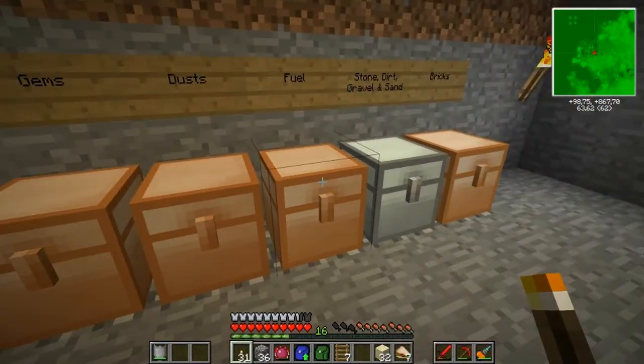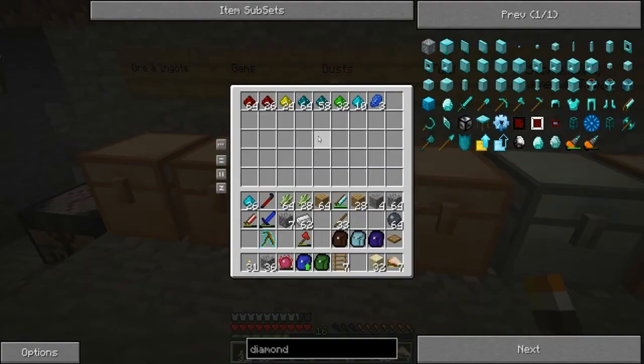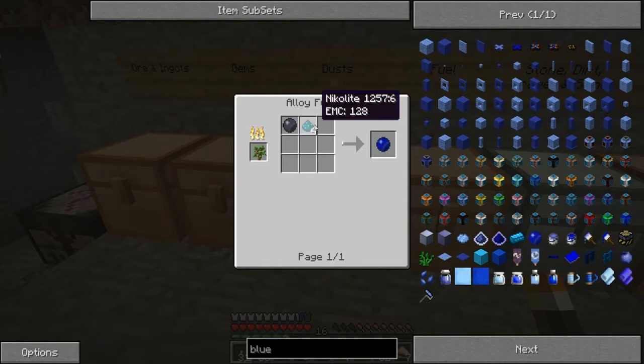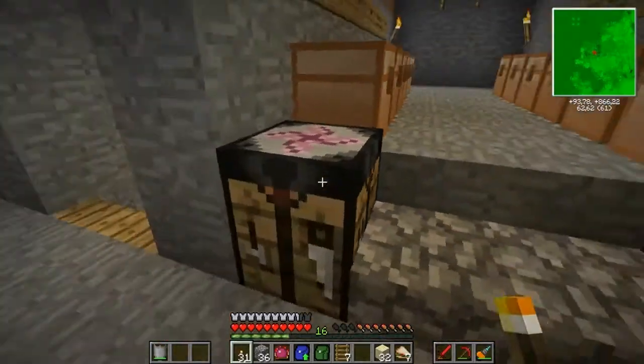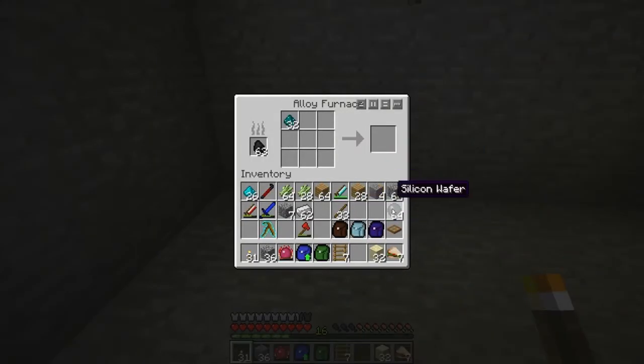And I am going to craft up four thermopiles. So I'm gonna need a total of eight. For each blue-doped wafer that I make, it's four Nicolite and a wafer. That's half a stack of that. Hopefully this burns as normal, which means that all eight should be on one piece of coal. So I'll be back once this is done. And we are done. Perfect.